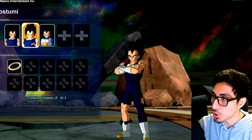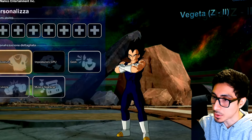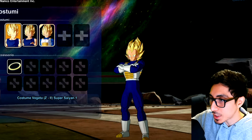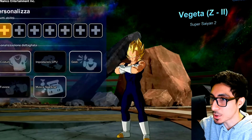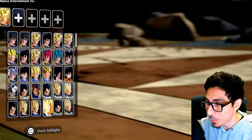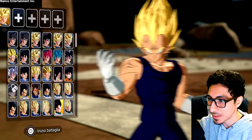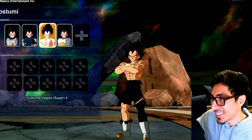Most costumes are just battle damage versions of normal ones. This version has the battle damage Majin outfit, and interesting — he does have the halo. So if you want to play as Z-end Vegeta, you can give him his normal Saiyan uniform instead of the training suit. I'm curious if Majin Vegeta can wear that Saiyan uniform too — if he can, we won. His icon changes position, which is weird. He also has the Whis armor — shirtless Vegeta is in the game.